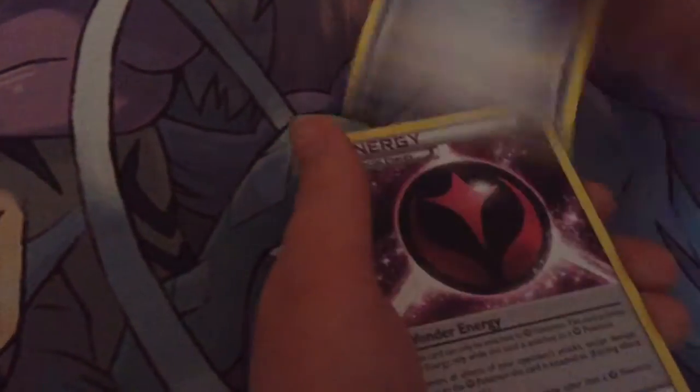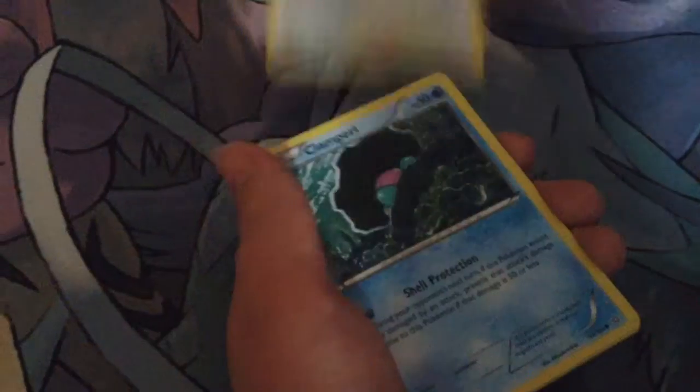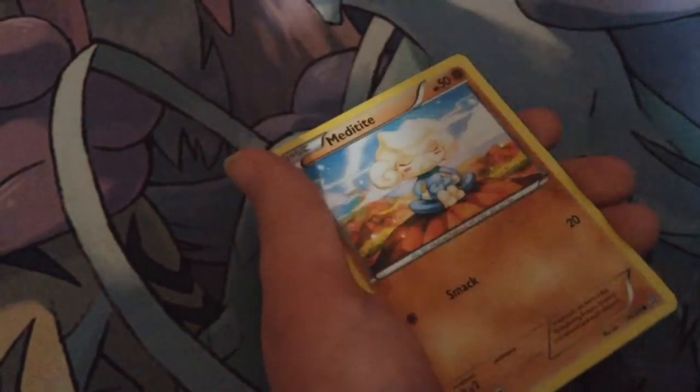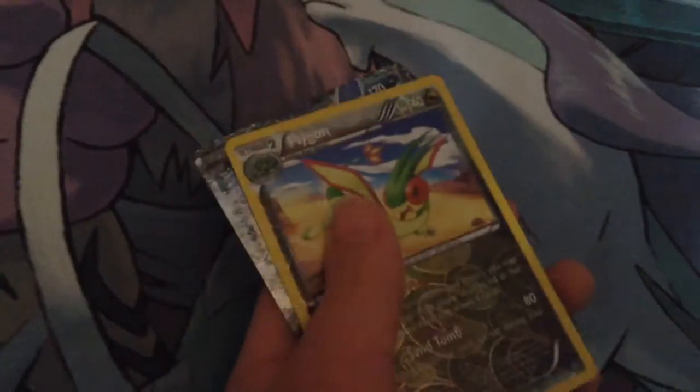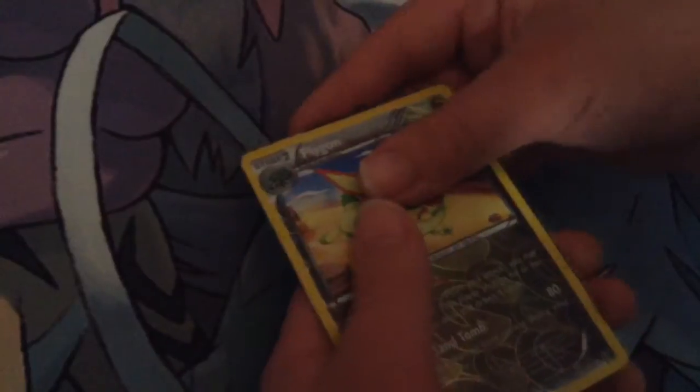So this is my last pack, and I got a Lettrike, a Dive Ball, a Special Energy, a Tangela, a Bidoof, a Camperl, a Metatype, and I got a Fly Gun — and I got a Sharpedo EX! So this guy's exactly the same as this Sharpedo EX, but this one's a Full Art and he's not.